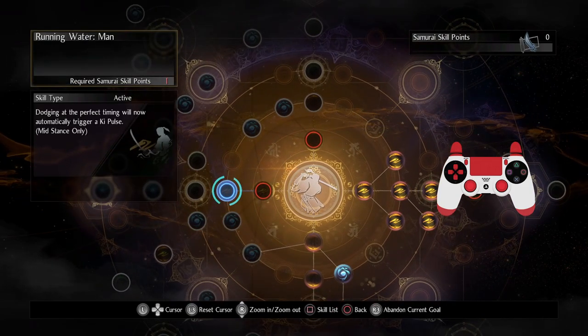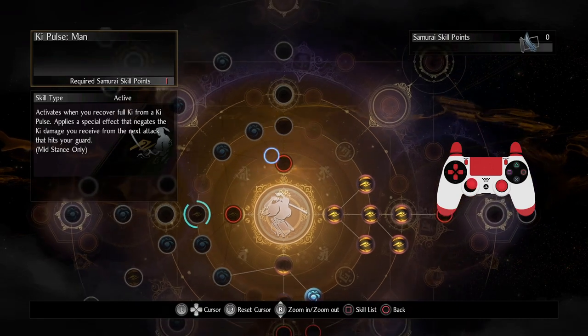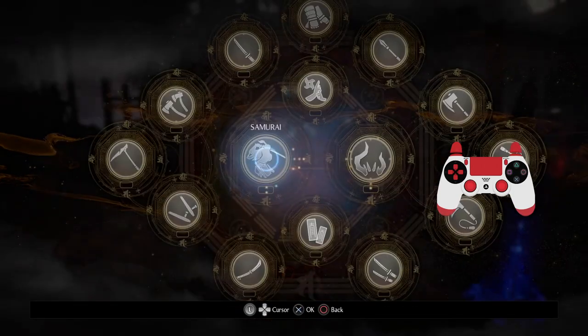So next I'm going to get the mid stance dodge stuff — dodging at the perfect time will automatically trigger a ki pulse — and we'll get it for high stance too. I'll explain a bit more about that as we get there.